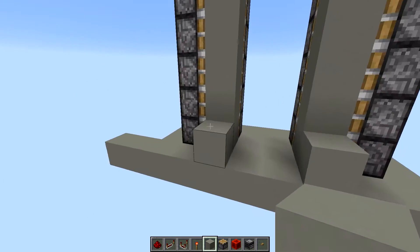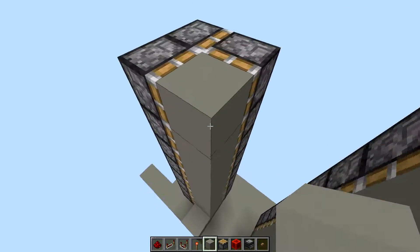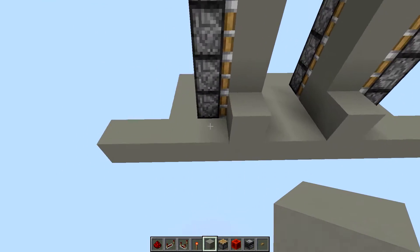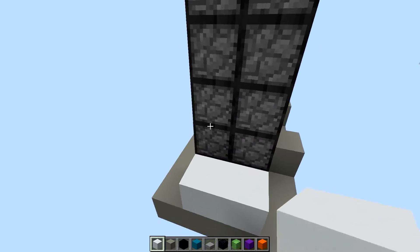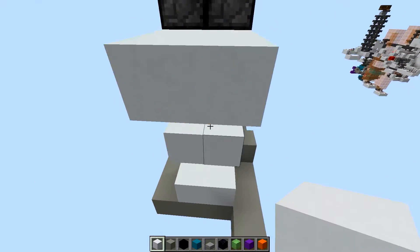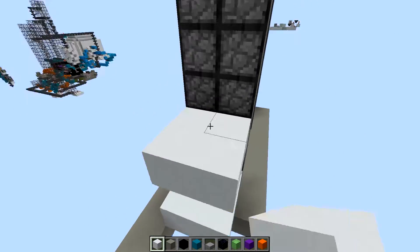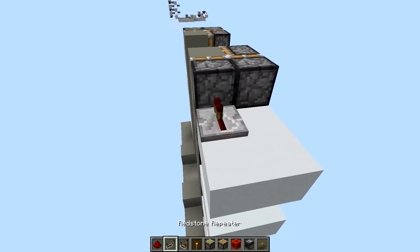Basically you're going to build up your pistons just like so, right there. You're going to be eight tall obviously. Then on the bottom ones, starting with the bottom ones, every other one you're going to place two blocks just like so, and you're going to do that on both sides. I'm sure there's a better way to do this but I don't know it.